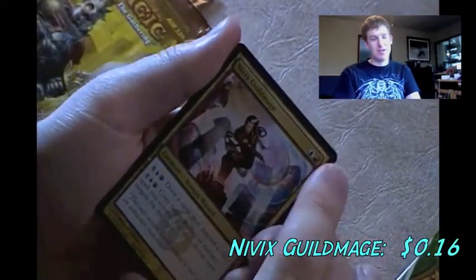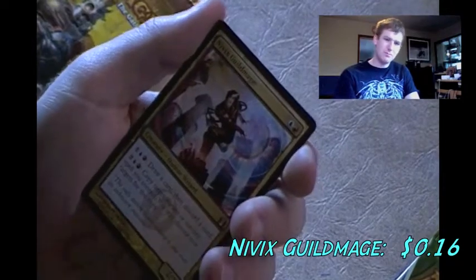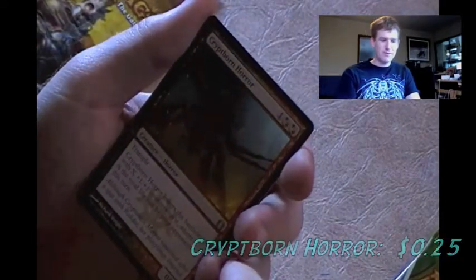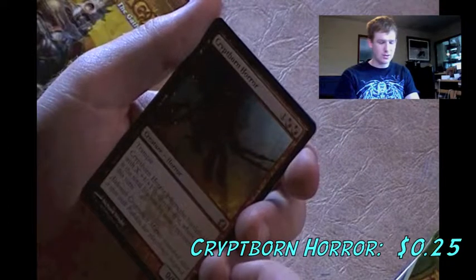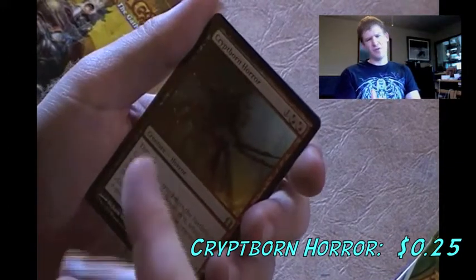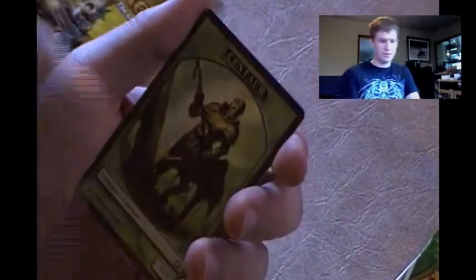Nivix Guildmage - my friend's mascot because he has a deck box and sleeves with the Nivix Guildmage on it. It's a fun deck, very annoying control, but I don't really need it. And now we get to our rare - Crypt Born Horror! I'm actually looking for one of these in my black-red creature deck, which is mostly Rakdos. It enters the battlefield with X-1/1 counters on it where X is the total life lost by opponents this turn - helpful in a burn strategy. I am interested in that one. We also got a Centaur token and a Swamp land.